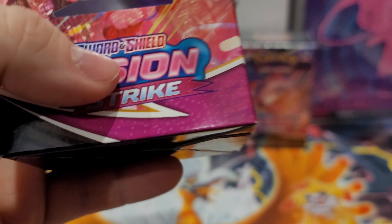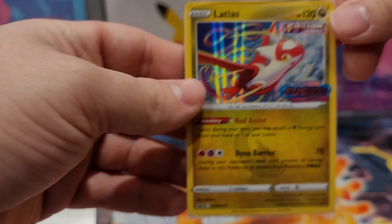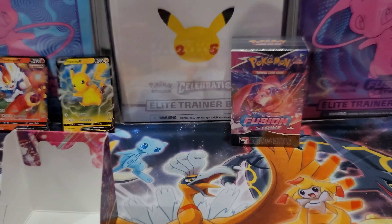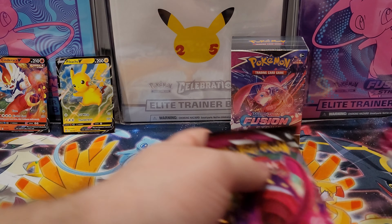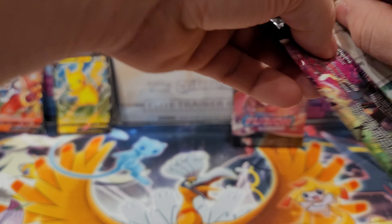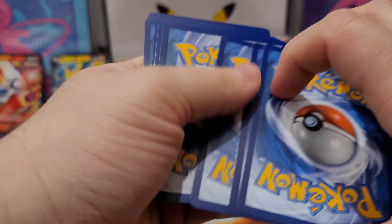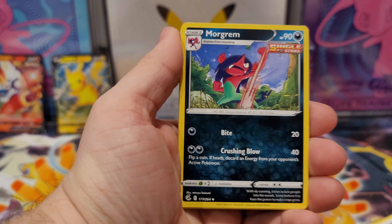Before even looking at the promo, we're going to take the cards out. The promo here is a Latias — very nice, and it looks to be in good shape. I'll crack that open maybe later. Let's do the four packs in here and see if we can get some more error cards. These are not showing up in great shape.